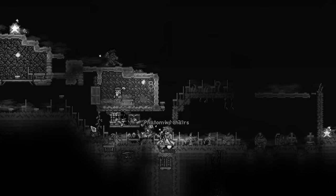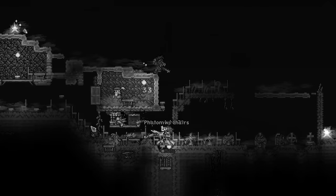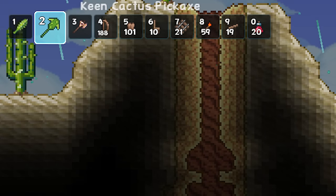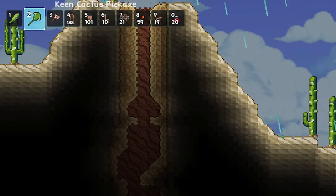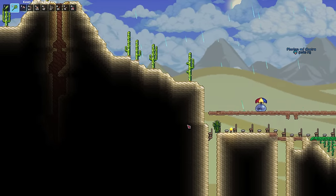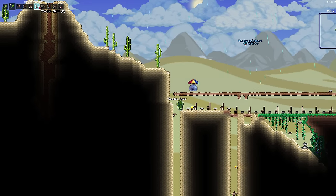A new day meant new energy and a new burst of optimism. Early on in stream two, we managed to figure out a new movement tech — the second key tech this playthrough. If you hook to a rail under a three-block ceiling, you don't actually mount the minecart since the ceiling would be too low. You just don't. This means that as long as you stand under a ceiling, you can zip between minecart tracks.